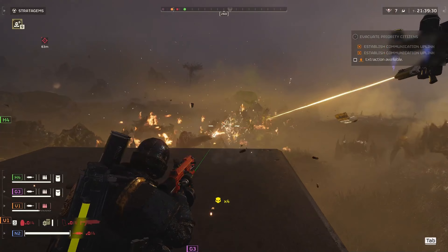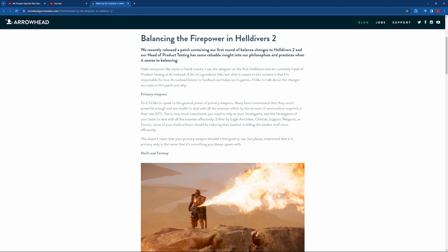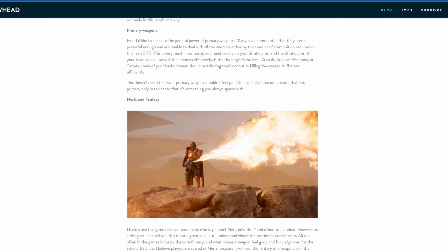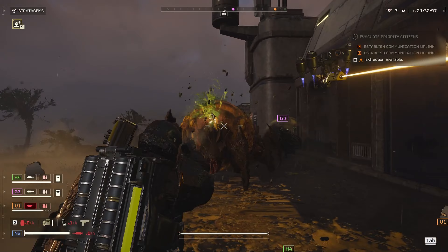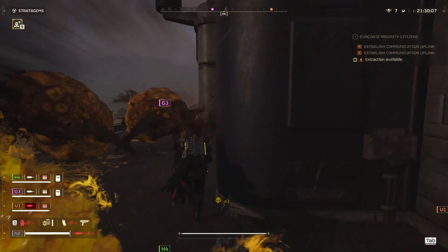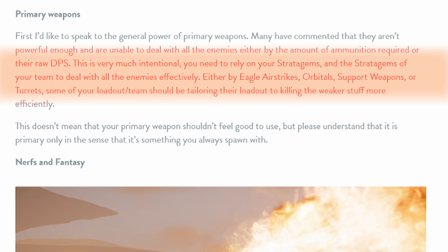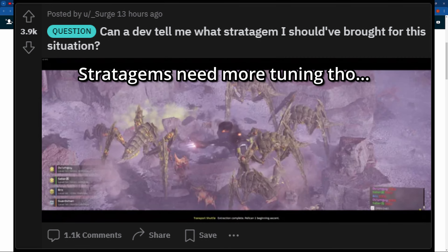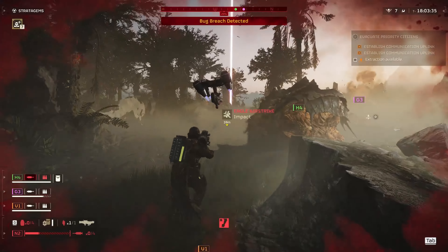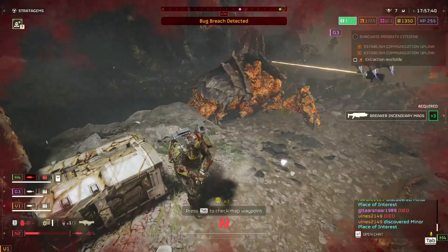In response, Arrowhead Game Studios made a blog post explaining why they made these changes to help alleviate community concerns. Starting with primary weapons, they talked about how primary weapons aren't supposed to be the core way you take down certain enemies — they're not an all-in-one solution. You're intentionally not supposed to be able to deal with certain enemies using only primaries; you have to rely on teammates and stratagems — airstrikes, orbitals, support weapons, turrets, etc. The primary gun is only primary in the sense that you always have it, not that it's the core weapon you're supposed to use at all times.